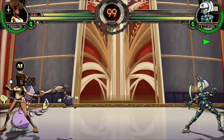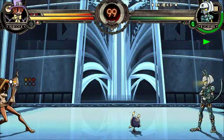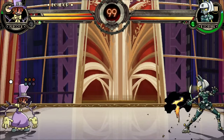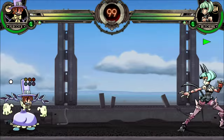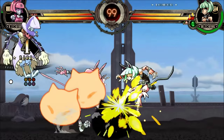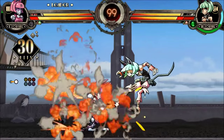One more thing about Walking George Assist. If Peacock Alpha Counters with Walking George Assist and there's already a Walking George on screen, she instantly returns to neutral and can do whatever she wants, including blocking. This is one of the best Alpha Counters in the entire game, outside of Robo Fortune's level 3 explosion, so take advantage of it if you get the chance.